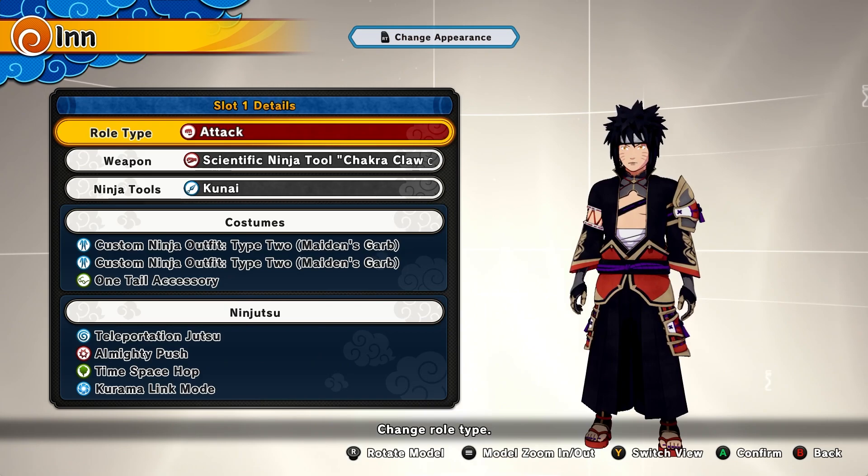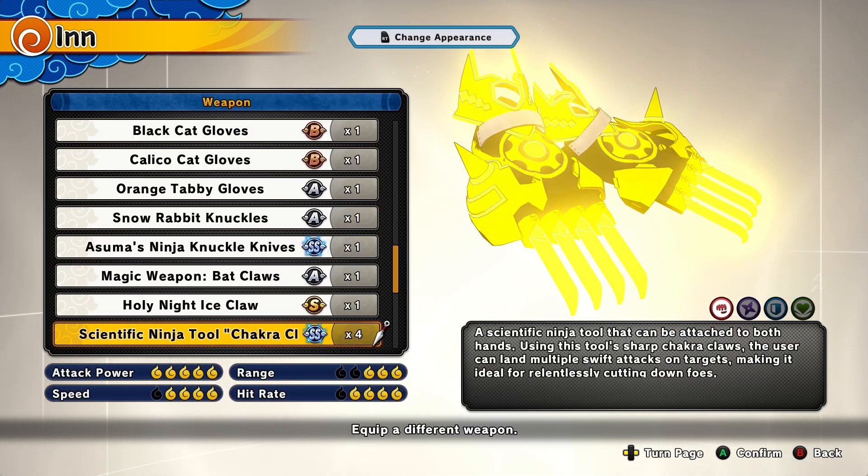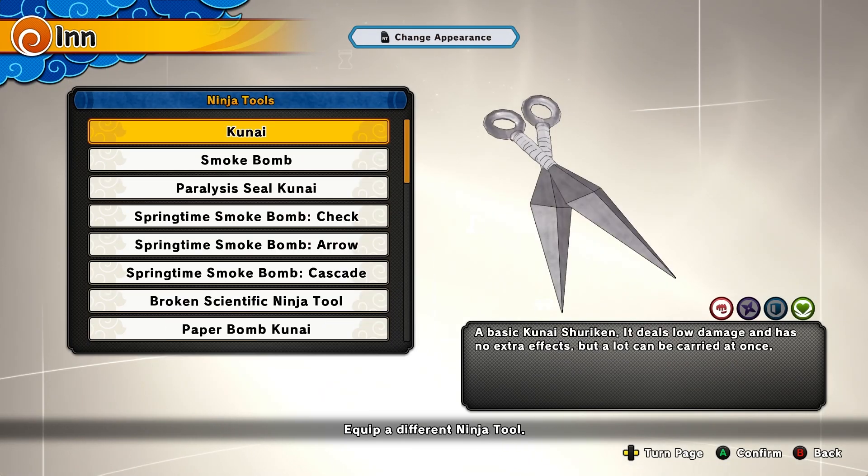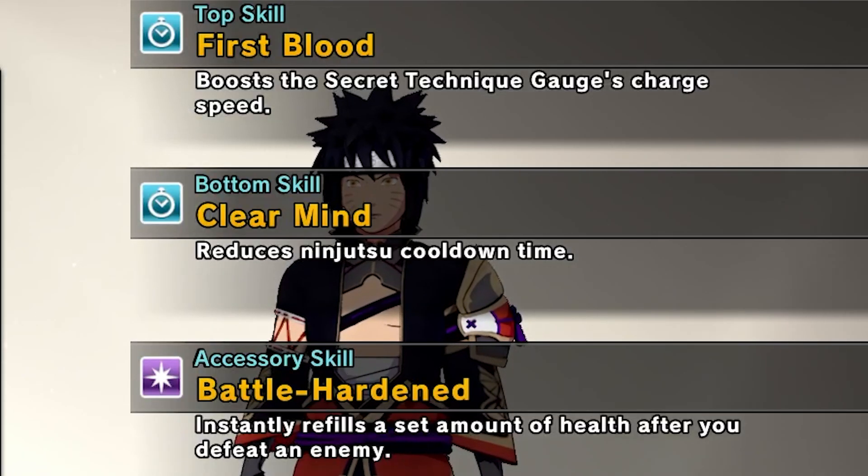First, we're starting with the attack class. The Chakra Claws are the weapons you want to be using, but if you don't have the claws you can buy regular claws at the 10-cent shop with cheap Ryo — under 500 Ryo, under 10k. The Trucker Claws are actually in the shop right now so I definitely recommend them; it will be a way better attack. The claws are very cheesy but they are the best. Your tool for the attacker build is Kunai.